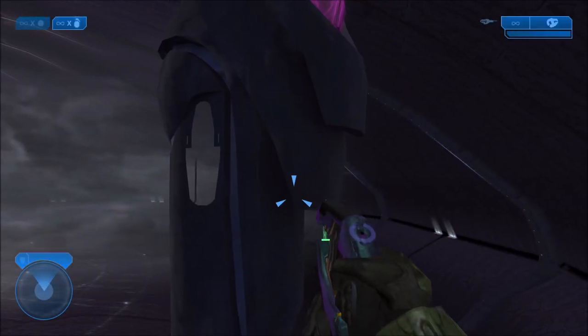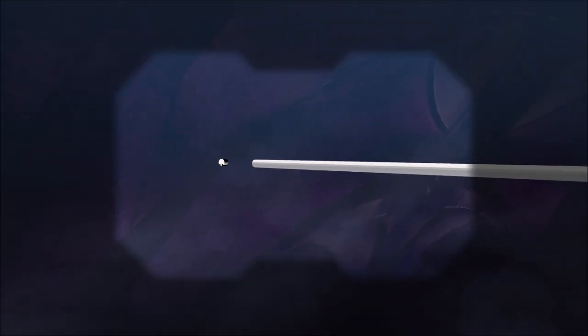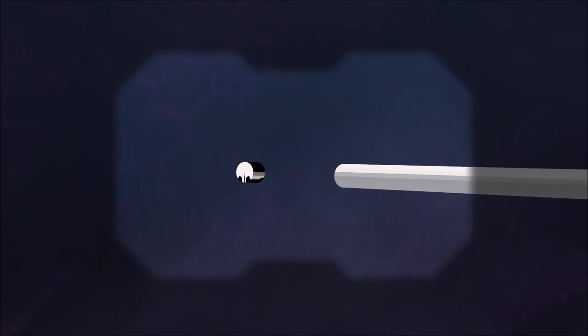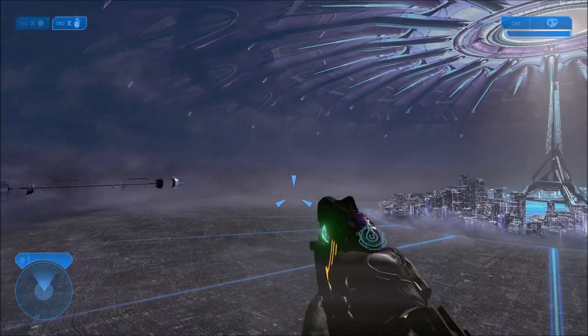And with a weapon that has a pretty good scope — I mean even the plasma pistol is actually okay when you zoom in, because these non-scoped weapons actually have pretty good binocular zooms — or if you imagine like a beam rifle you'd probably see even closer. But yeah, you can actually check it out in game now.